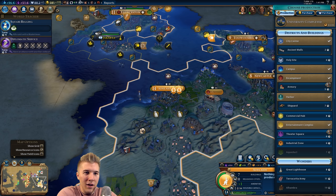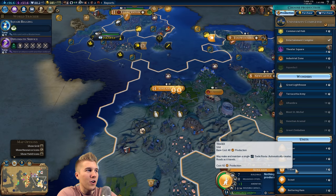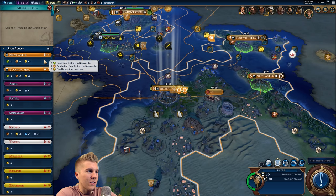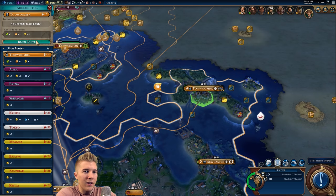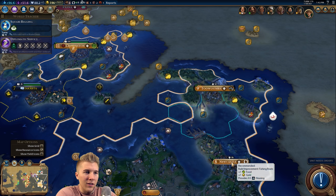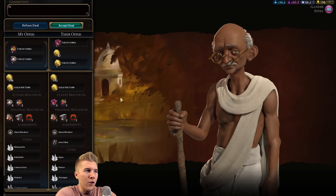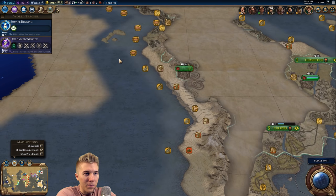Suzerain status lost — okay, that's fine. I didn't think that was going to happen. So that's going to be a little bit of extra housing, not that much though. Great Lighthouse — movement for all naval units, I don't think we want to worry about that too much. I've got a bunch more trade route opportunities. I still need more builders. Newcastle offers three hammers — that's much more than anybody else. Let's do this final resource here.